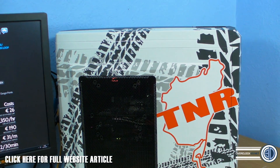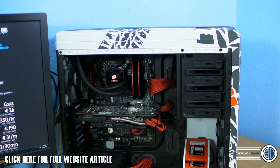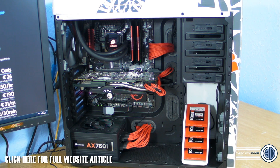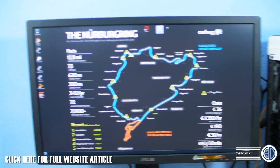What we've got here today is the T&R rig. We're using it because it's easy to have this system available to show you. Inside it we've got a lovely high-spec system: an MSI GD65 Gaming, 16 gigabytes of Corsair Vengeance 2400MHz, a GTX 780, four solid state drives in RAID 0, and an AX760i — a lot of people would say that's a dream rig.